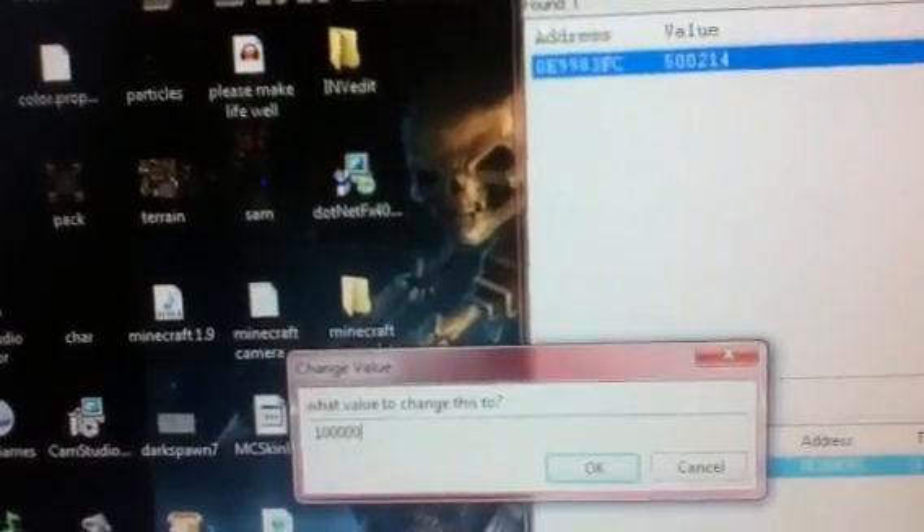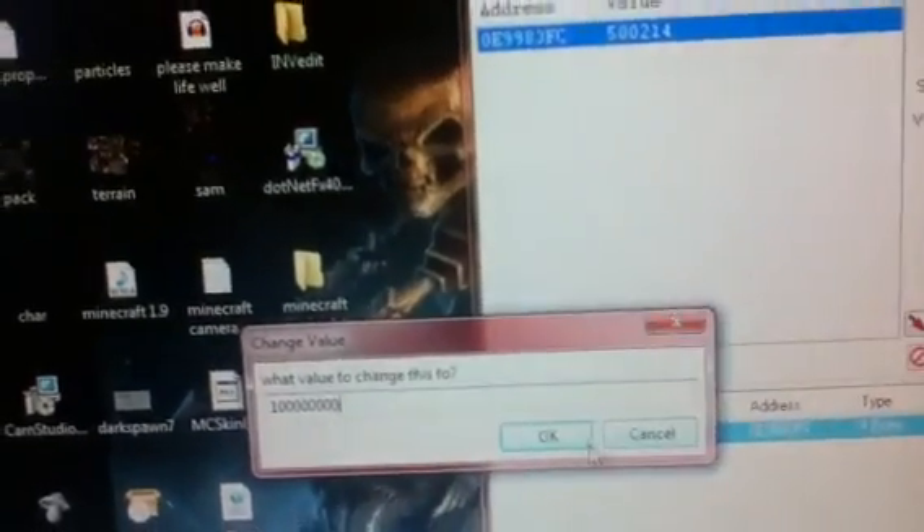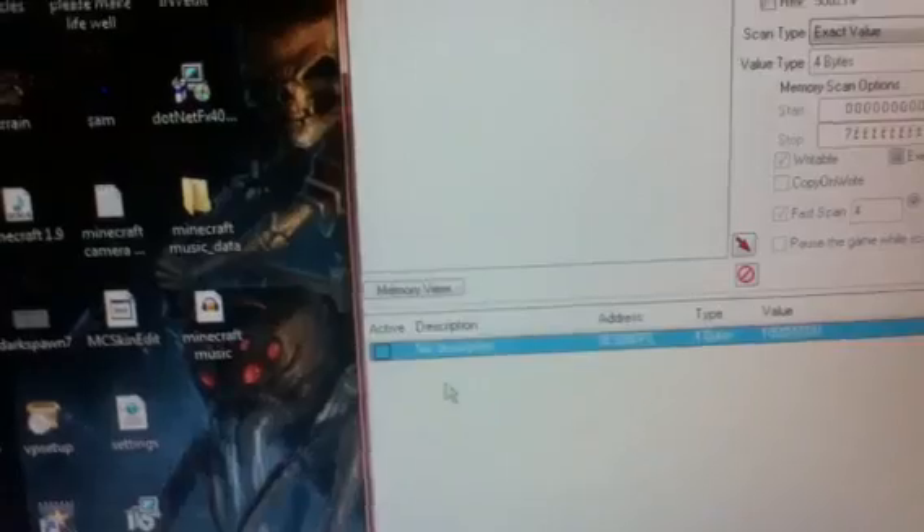I'm going to add 1 million. It's 10,000... that's 100,000... I think. Anyways, I'm going to do that, click activate, then go into the game again. Then when you go back into the game, it would come up down here.